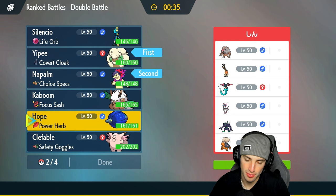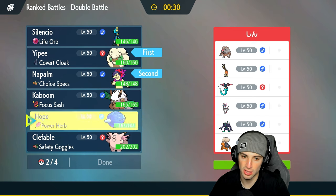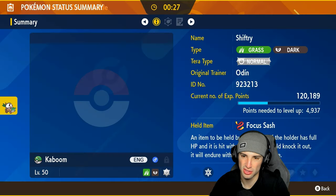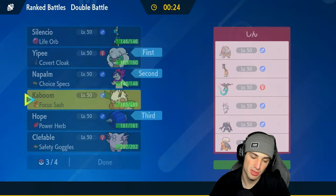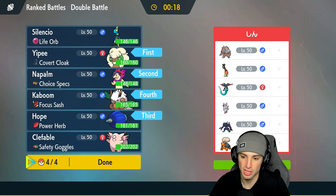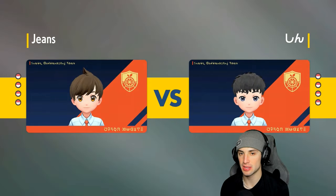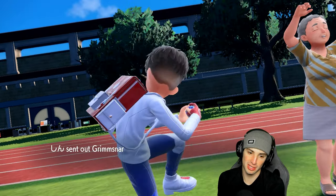If they go into trick room we could try Encore, but it won't work on Farigiraf, so we need to do a ton of damage fast. I like bringing Glimora here, and Shiftry can waste a turn with Fake Out — so we're going Shiftry. No Inteleon in match one because of all the sun that's likely coming. Using Snipe Shot in sun would do basically no damage, so we're leaving Inteleon out. Let's see their lead — it's Grimmsnarl and Farigiraf, so screens plus trick room is coming.